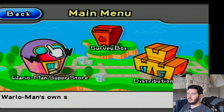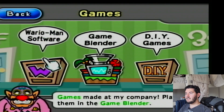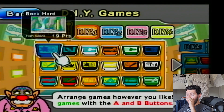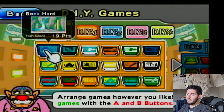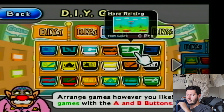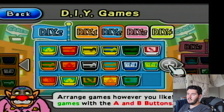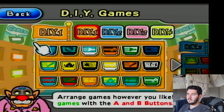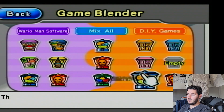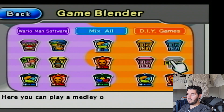I think this is where you go. Yes, here you go. Wario Wario Wario Man Software Game Blender DIY Games — this is what we want. And what's also cool is when there was such a thing as Nintendo Wi-Fi connection, you could actually get other people's games too. I wonder if there's a way you can play all of these. Game Blender, here we go. I am going to mix up DIY 1, 2, and 3. We don't have a 4, so I'll just do this.